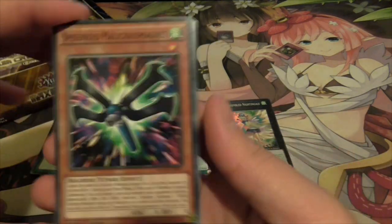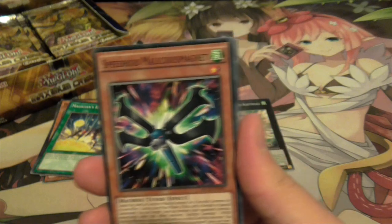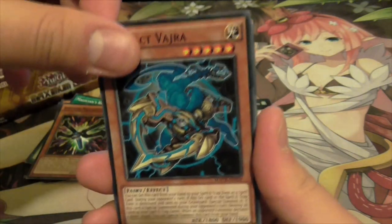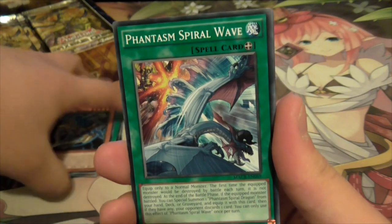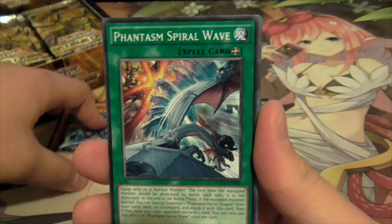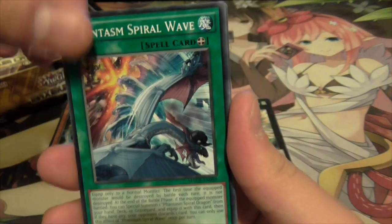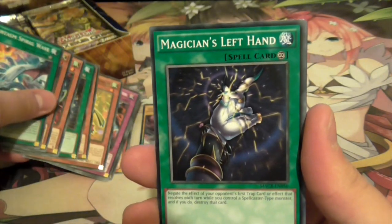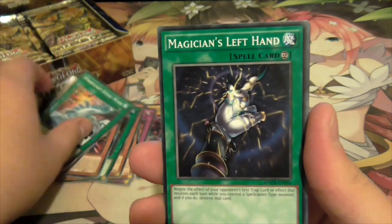Next pack - Speedroid, I thought it was a Ray Raptor. More artifacts - this is the import artifact. And Spiral Phantasm - I'm trying to build this deck, it's pretty cheap and a pretty fun deck. Magician's Left Hand, as opposed to the Right Hand which we got over there.